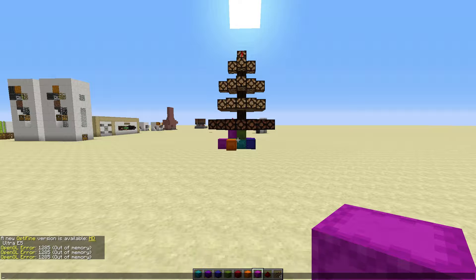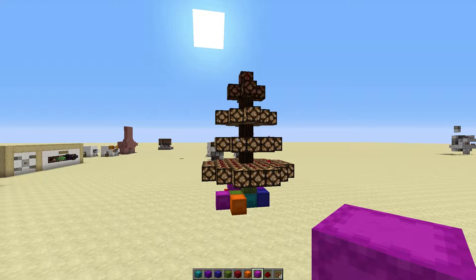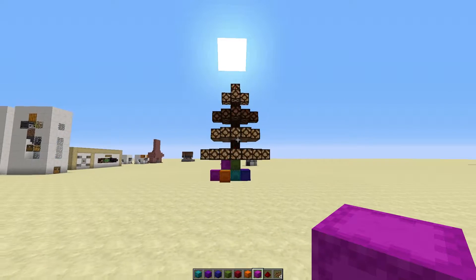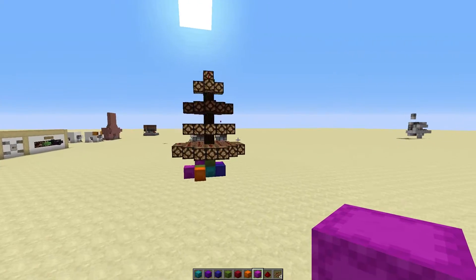Hey guys, Ike here with another episode of 12 Days of Christmas simple and silly tutorials. We've got a lighted tree here with flickering lights — it's pretty simple and cool, and we're going to show you how to do this really quickly.